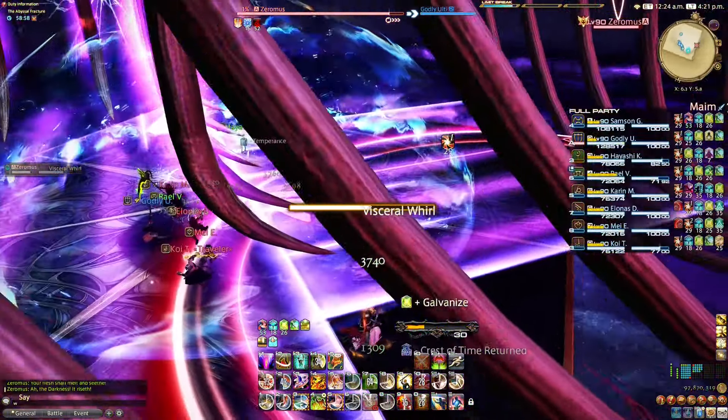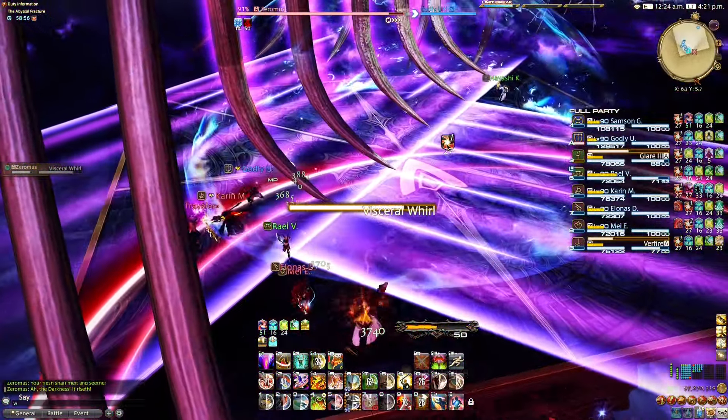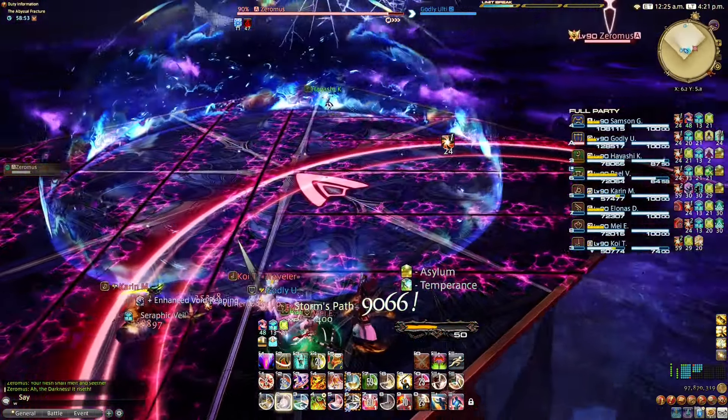Visceral Whirl: Huge AoEs marked on the ground. Make your way to the small safe spots, which will be both one in the front and one in the back.